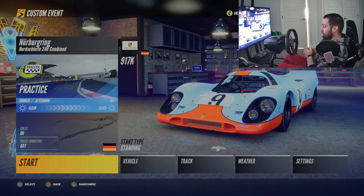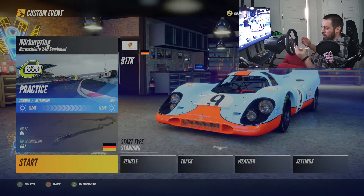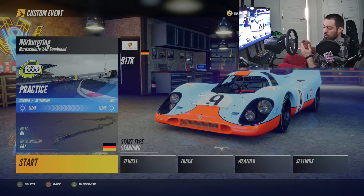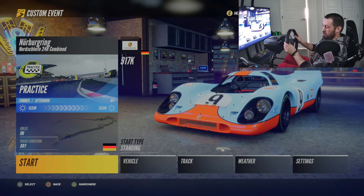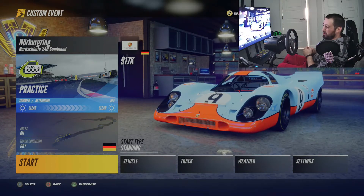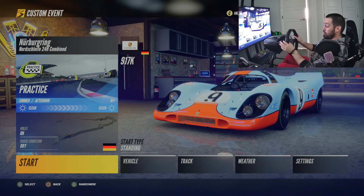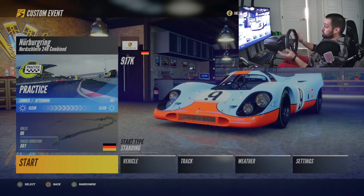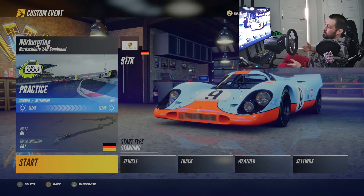That's how you can tell how much of a step Assetto Corsa is in terms of force feedback and other items. I know for a fact that Project Cars 3 has very low road feedback - I don't feel the road at all, almost. I just feel a little bit of force when turning, but bumps you don't really feel. Project Cars 2 had a little bit better force feedback. Assetto Corsa, on the other hand, had amazing force feedback.